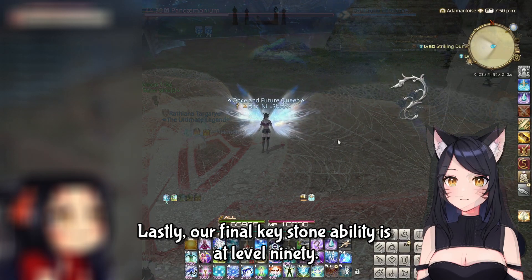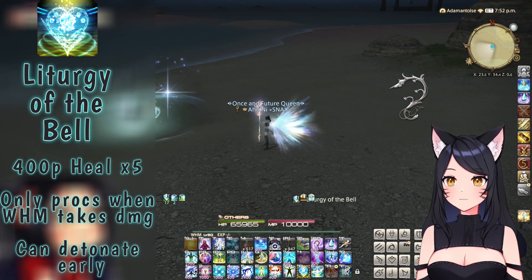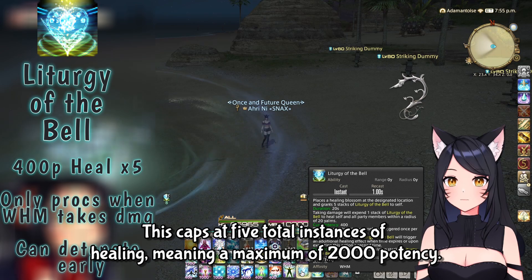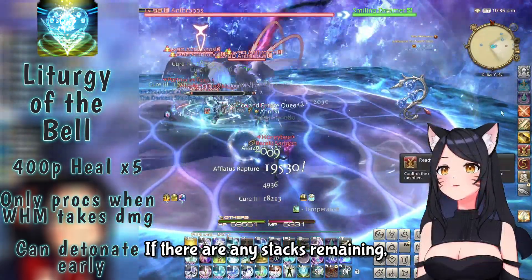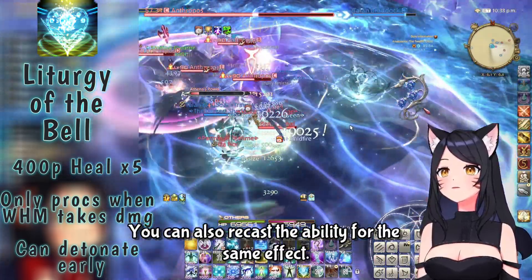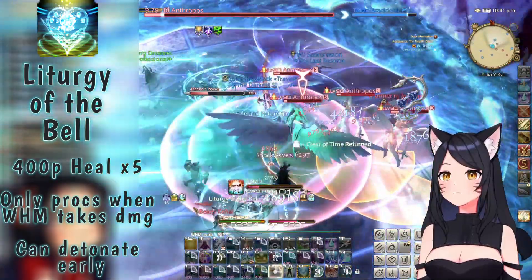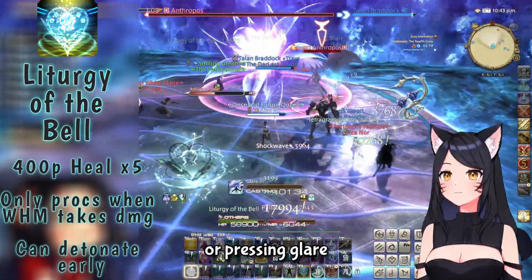Our final keystone ability is at level 90: Liturgy of the Bell. It lasts for 20 seconds, and every time the White Mage takes damage, all allies are healed for a potency of 400. This caps at 5 total instances of healing, for a maximum of 2,000 potency. If any stacks remain, the healing is halved and distributed. You can also recast the ability for the same effect. This ability is at its strongest when the party is taking repeated damage from raid or dungeon boss mechanics.